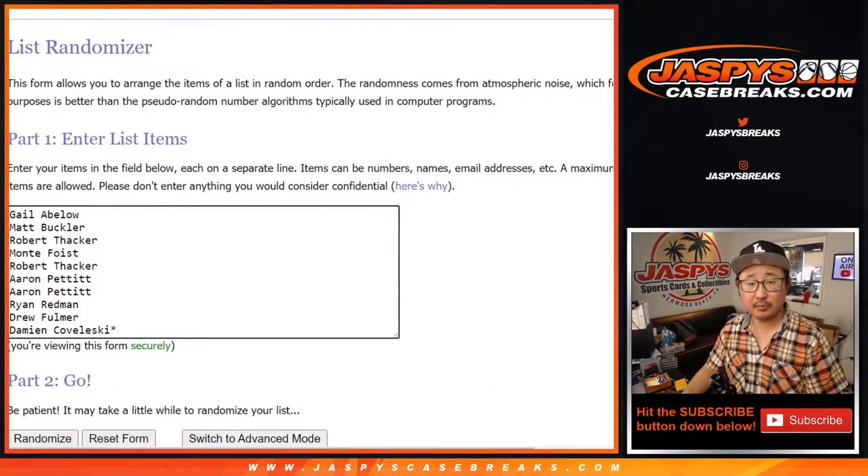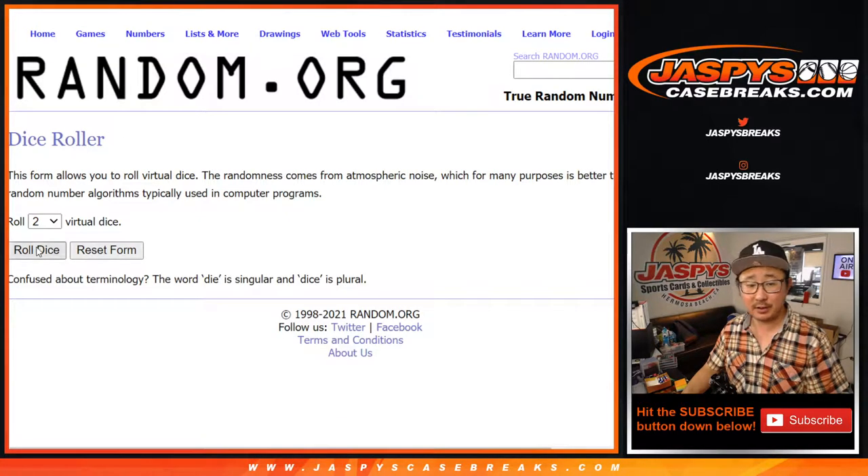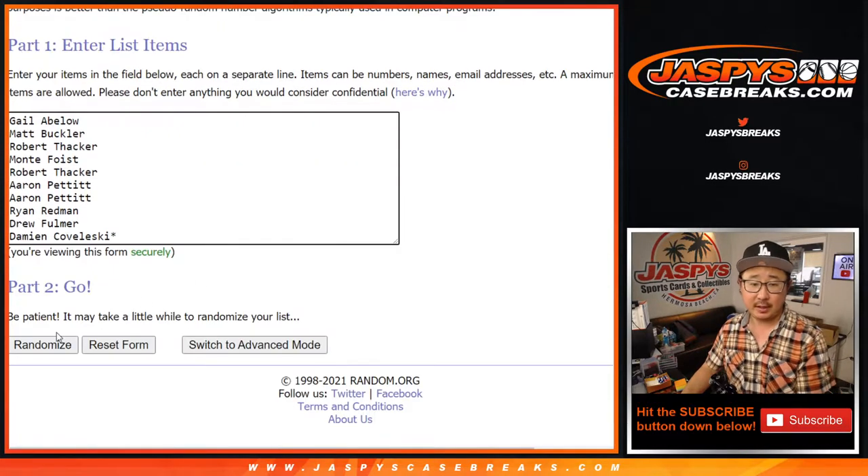Big thanks to this group right here. Thanks, folks, for getting into it. There are the numbers right there. Let's do it. Let's roll it. Let's randomize names and numbers eight times.